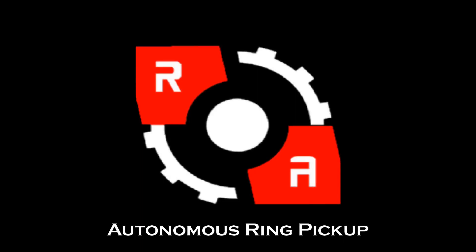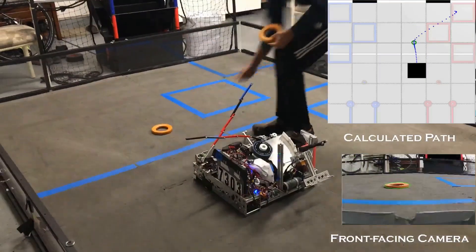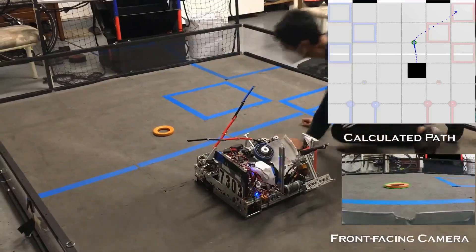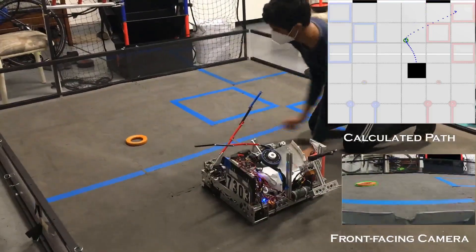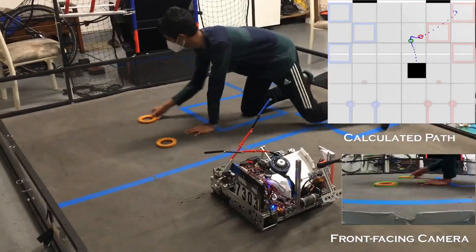We also have an autonomous ring pickup system, which allows our robot to autonomously figure out the positions of rings on the field, and then generate a path in real time to pick up the rings and end up in the desired location. You can see this on the visualization on the right. The robot can generate paths for not one, but also two rings in real time.